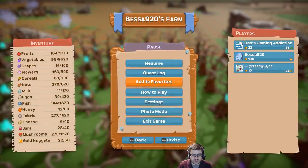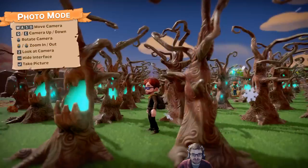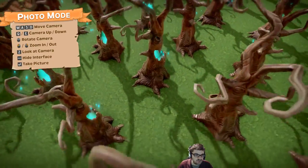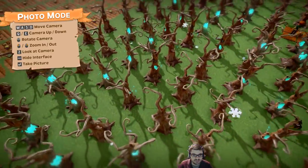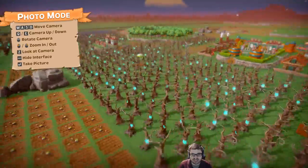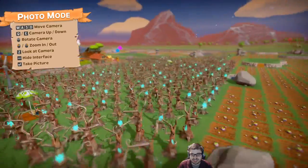There's a photo mode too. Hit escape, click photo mode, and if I want to zoom out it's right mouse. So if I want to see the entire farm at a glance, I can do that. I love it — it's like drone mode.